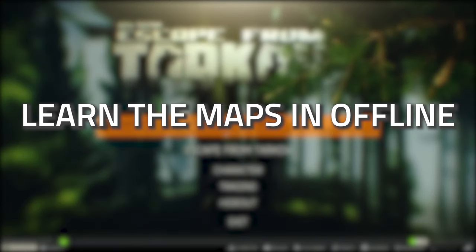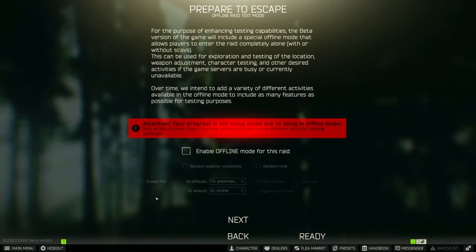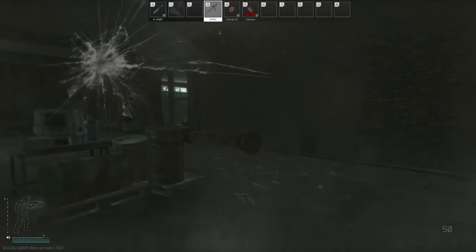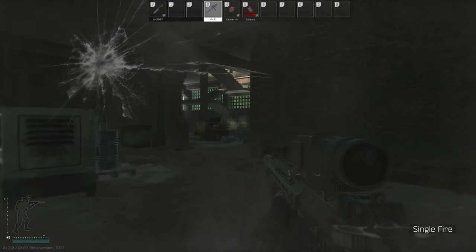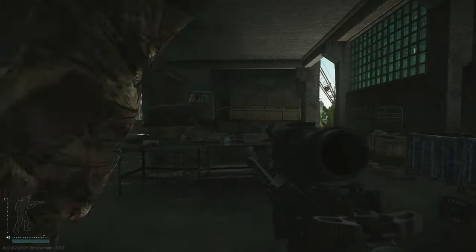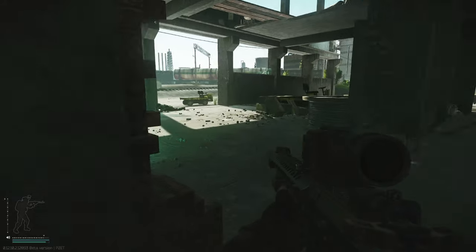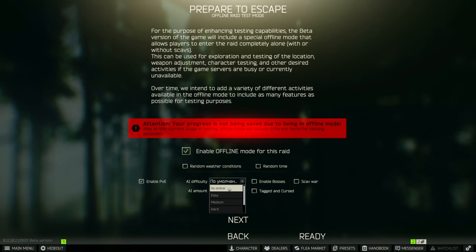To start off, you need to learn the maps in offline mode. Map knowledge in Tarkov is key — knowing how to relocate means you can engage a team, relocate quickly, and they'll feel like they're getting attacked by two or three people. You can also turn on scavs and scav bosses in offline mode; they have a 100% spawn chance, so it's a great way to practice farming scav bosses like Killa.